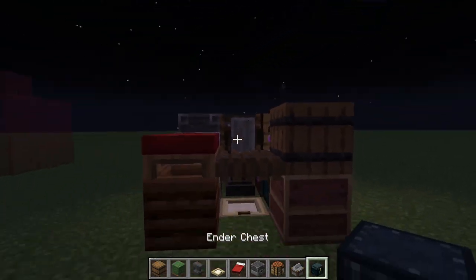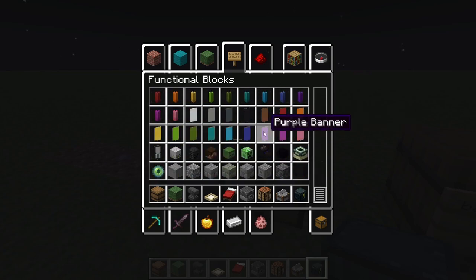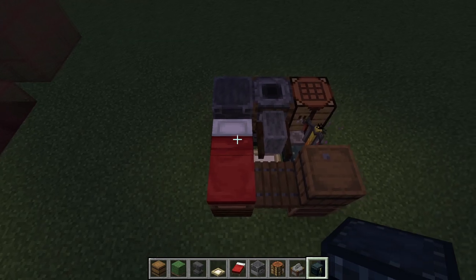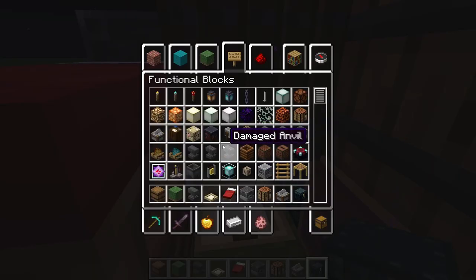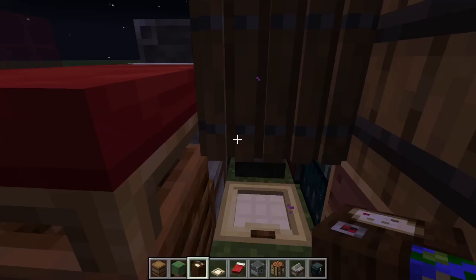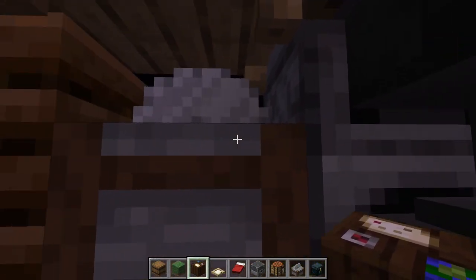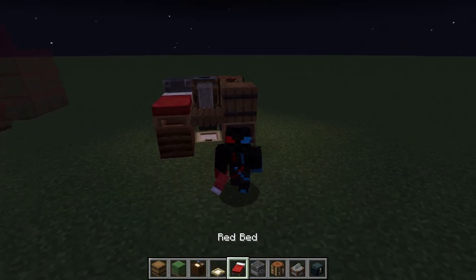I just made a 2x2 house in Minecraft using basically every block. Let me see if there's anything else — shulker doesn't matter, I already have storage, I have a brewing stand, cauldron. No one needs cauldrons anyways. Cartography table — this would ruin the 2x2, and no one needs cartography. It's not every block but it's basically every usable block. Yeah, this is basically it. I just made the smallest house in Minecraft. See y'all next time, bye.